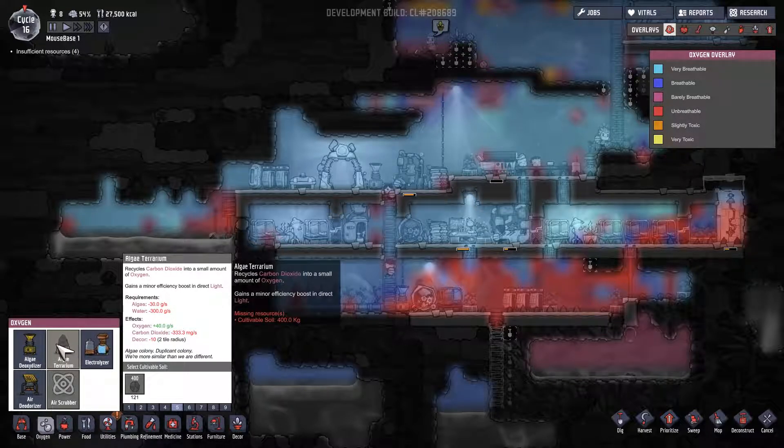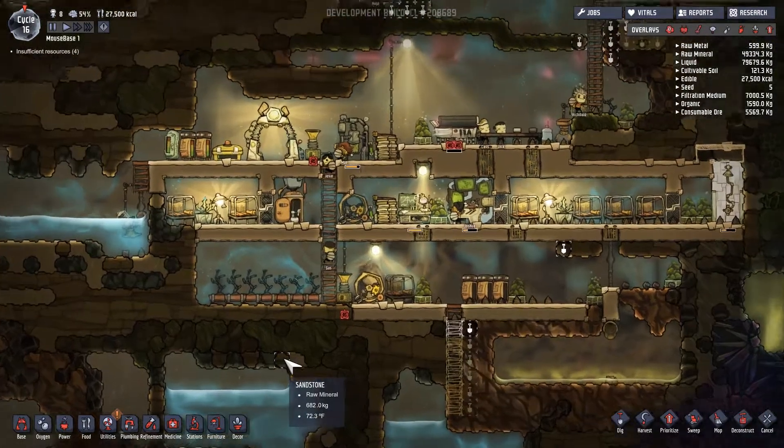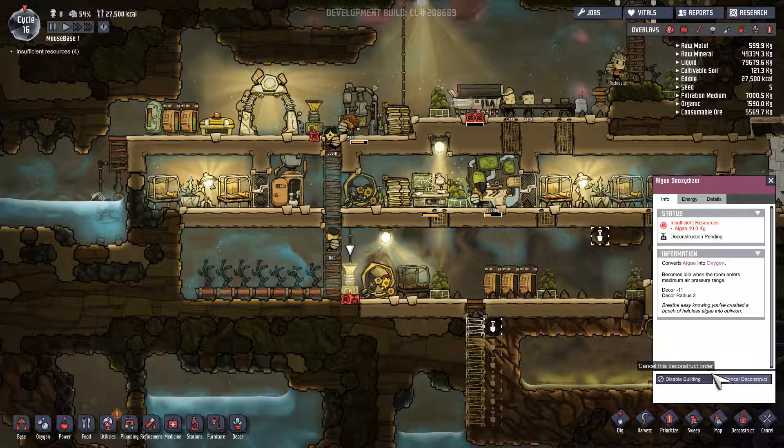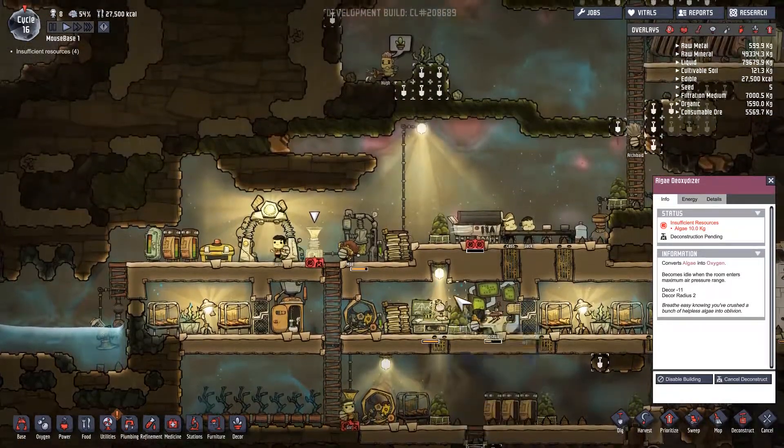It looks like power generation is much better — we've kind of gotten to a stable position, so we're not having to constantly work on these manual generators. If that's the case, I'm going to start considering dismantling this.